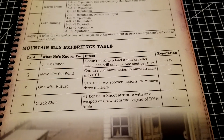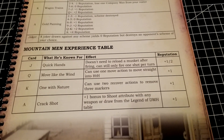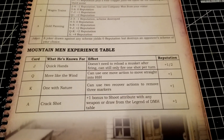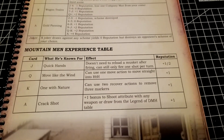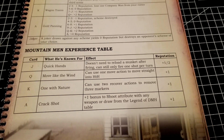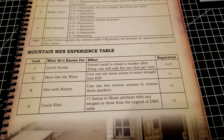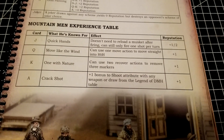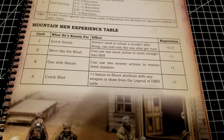The Jack is called 'Quick Hands' — you don't need to reload a musket after firing, but you can still only fire one shot per turn. That frees you up for a little mobility so you can set yourself up for next turn, or get out of the way so you're not burning an activation on a duck-back later. It's all about economy of action really — not having to reload is pretty cool.